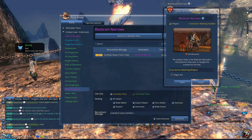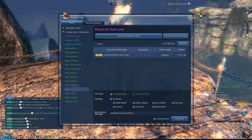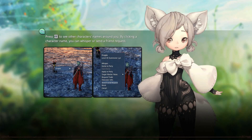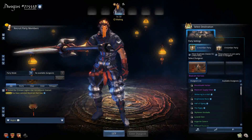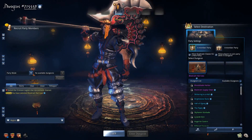And then it gives you this — cross server, matchmaking available — go ahead and press enter here. It's going to take you to like a lobby. And that's one way to get to the cross server dungeon lobby.